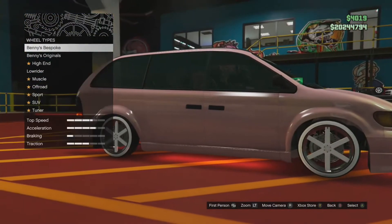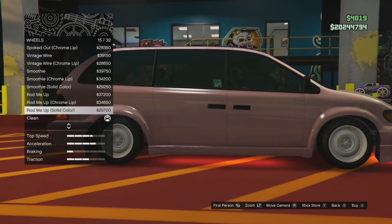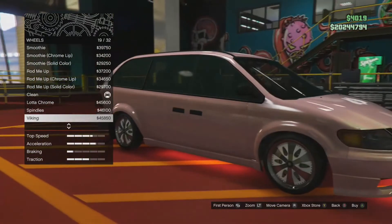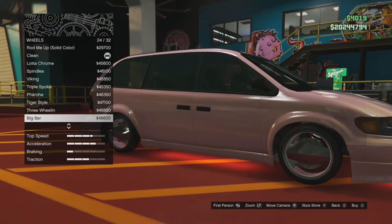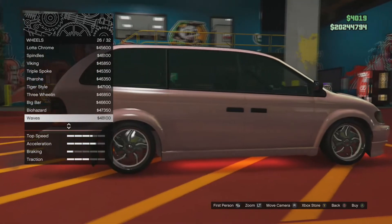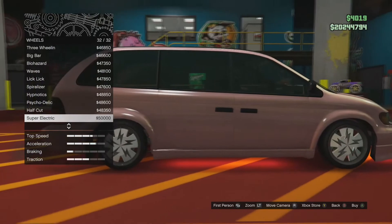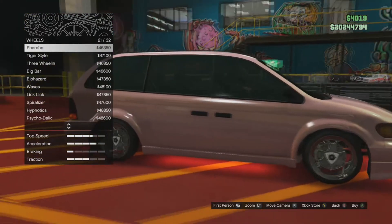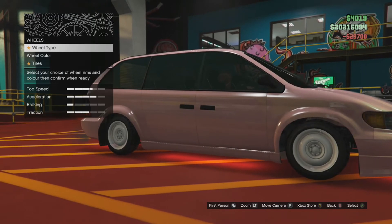If you would like to change the rims on that modded vehicle, I recommend you put all the modifications onto a Benny's vehicle. Once you do put it onto a Benny's vehicle, you can just change the wheels to whatever you want, and you have a whole different type of modifications — not even just color, but a whole different type of mods.